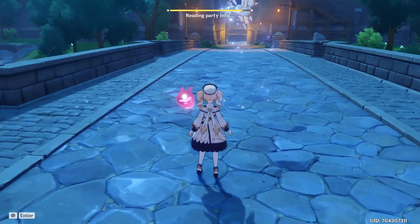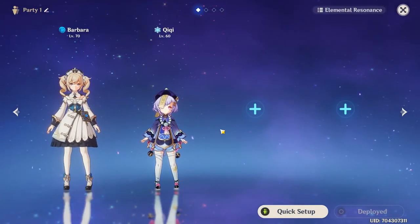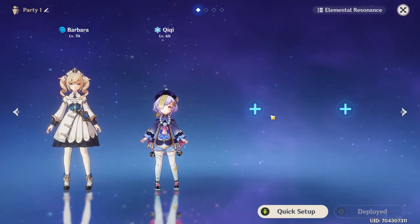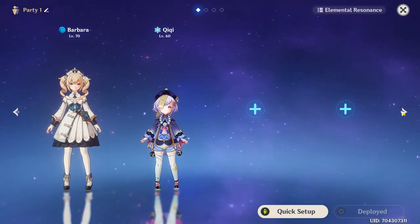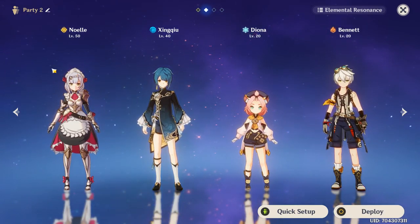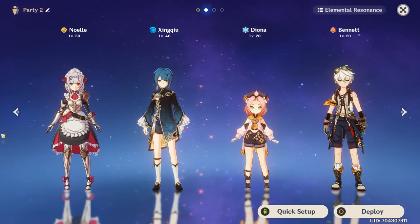I've made a couple of parties. You've got your main healers: Barbara, Qiqi, and — imagine I have Jean, I don't have her, but we'll discuss her anyway. Then there are sub healers — characters that can heal but also do more damage and be used in different ways, as opposed to just healing.